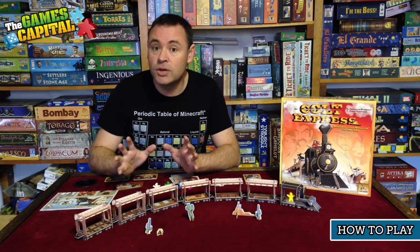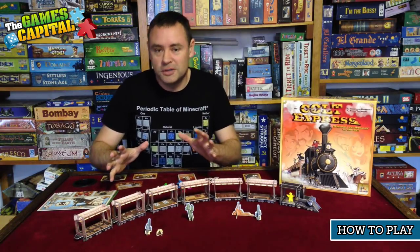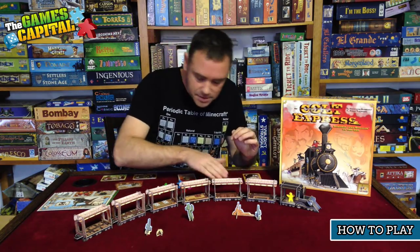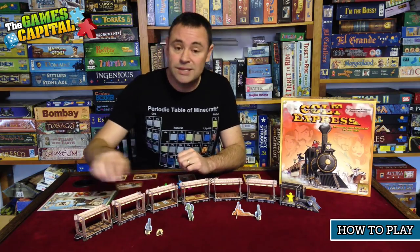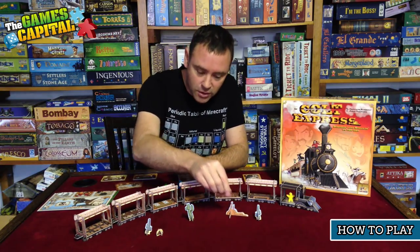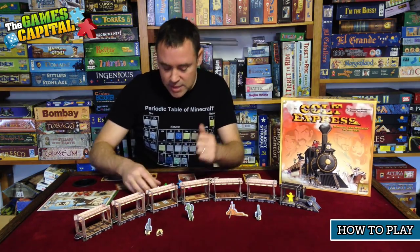Let's have a look at what's in the box. The components for Colt Express are really cool. First of all there's this 3D train which looks awesome — each of the carriages has slightly different artwork, which gives it a nice feel. There are also all these little extra bits which don't serve any gameplay purpose but look really cool, like little rocks, cactuses, and other things you can lay around.